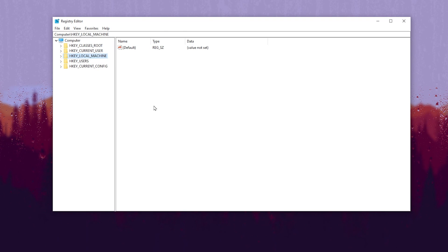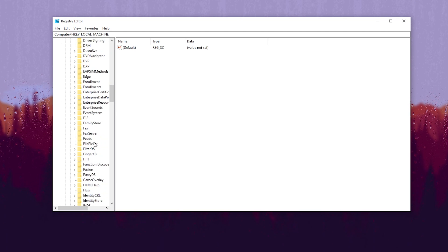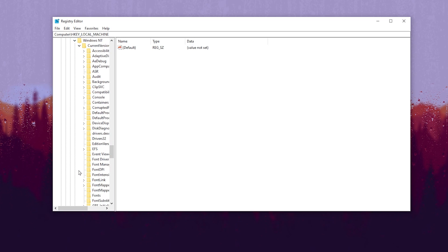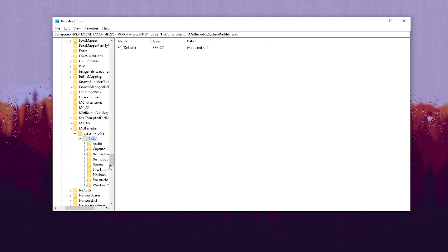The fifth and final registry setting will prioritize games on Windows for better performance and better FPS. Go to HKEY_LOCAL_MACHINE, then Software, then Microsoft. Scroll down to Windows NT, click the dropdown, go to CurrentVersion, scroll down to Multimedia, click the dropdown, go to SystemProfile, click the dropdown, then go to Tasks.